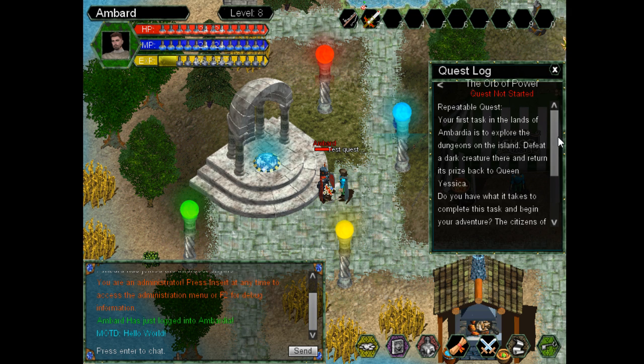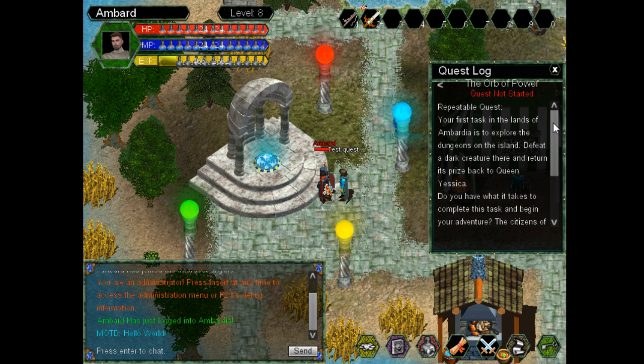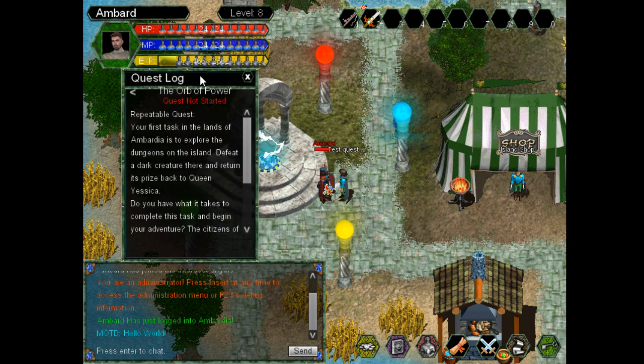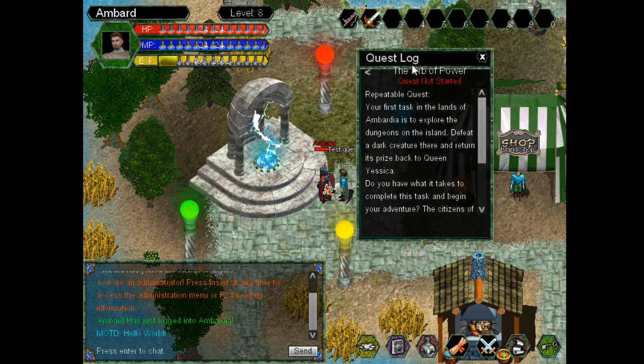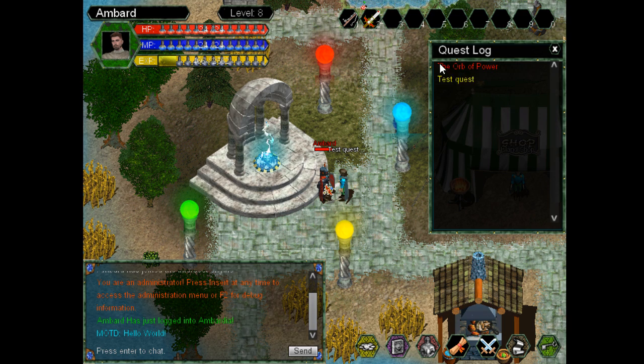We've got the orb of power — I'm working on that one. That's going to be the main quest where you go get an item to get off this island. Every area of my world requires you to finish a quest to be able to move on to the next area of the world, which is really cool. You can drag these things around, which is great. I customize everything.